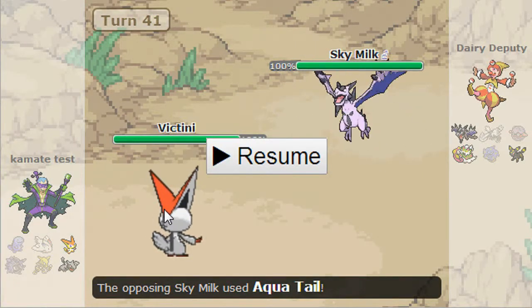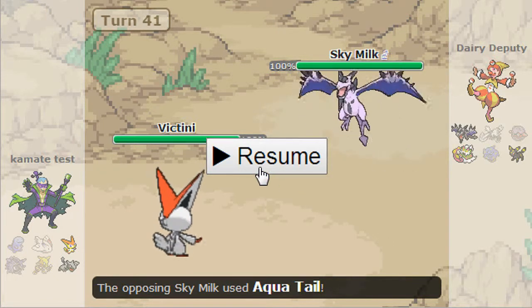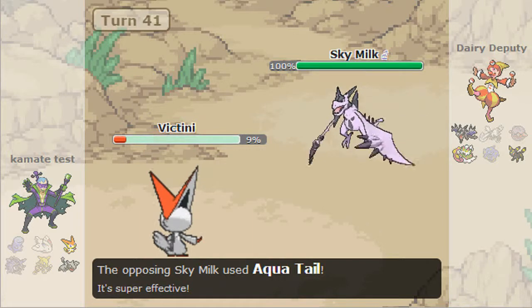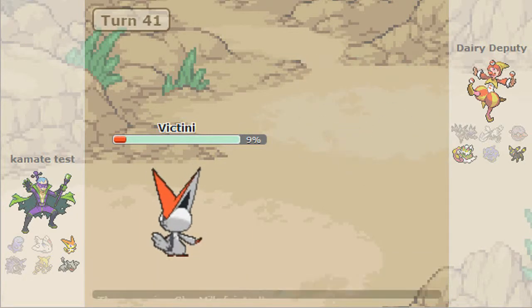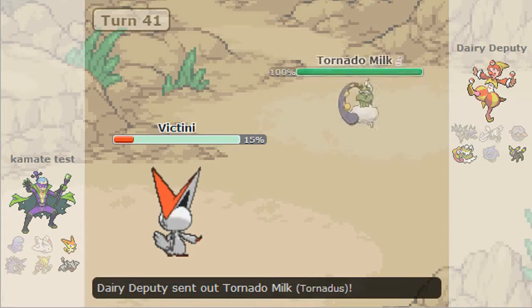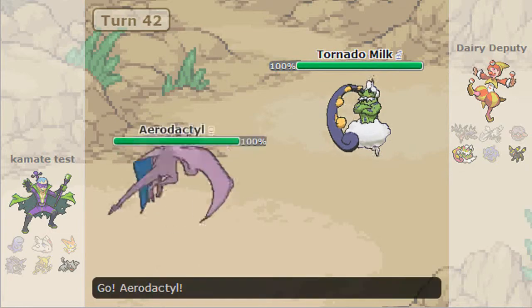I go for Iron Head to kill. I could have gone for Stone Edge which would definitely kill, but I thought it wouldn't live Aqua Tail — it did live, and I died to a crit Fusion Bolt. I don't think the crit mattered because Aerodactyl isn't bulky. I kill it with Acrobatics since I still outspeed it.